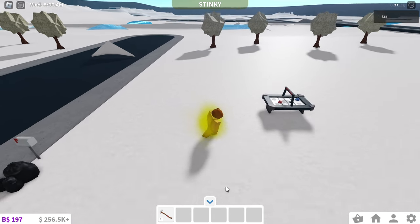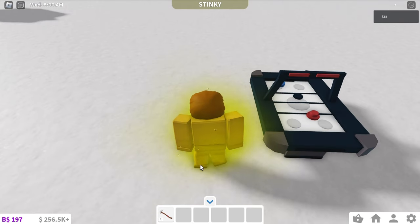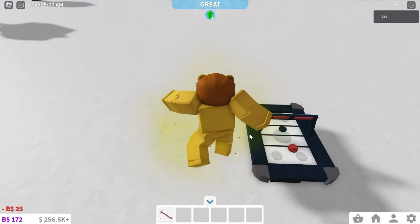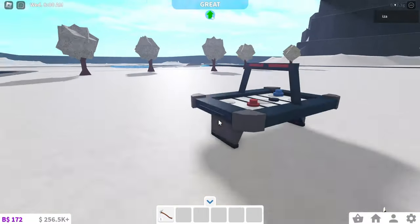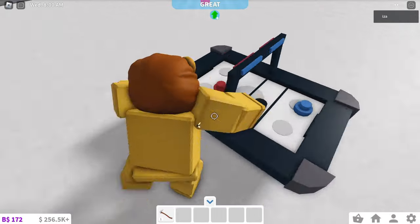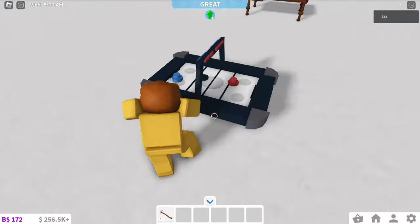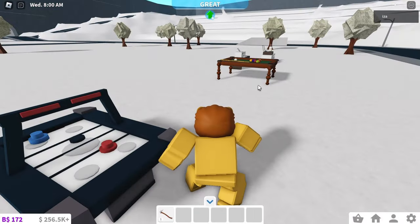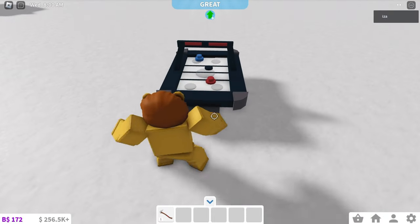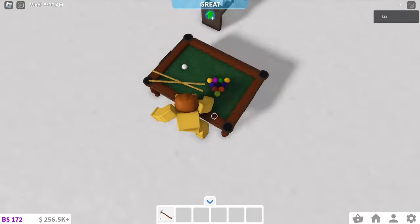Okay, so we've built the air hockey table. If there's anything you don't understand about it, then let me know in the comments below. I'm going to boost my moods because this is really annoying me. You kind of find air hockey tables in arcades and stuff. If you want to know how to build any other arcade games like this, or like a snooker table, then do let me know in the comments below and I will do a build hack for it. Next, we'll be moving on to building the snooker table.